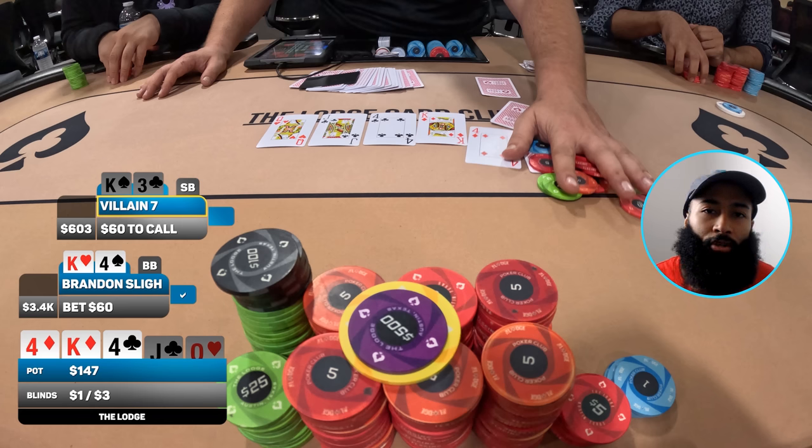They fold king-three, which is a bit weird — they have a pair of kings and a pair of fours, with the queen kicker on the board. They don't need their three as a kicker. I'm not sure if they were fully aware of this but I don't see a reason to fold unless you really believe I have a straight. I think they should be putting in the call here. How do you feel? Would you have called or folded in that spot? Let me know in the comments.